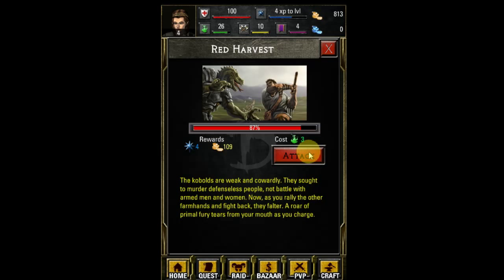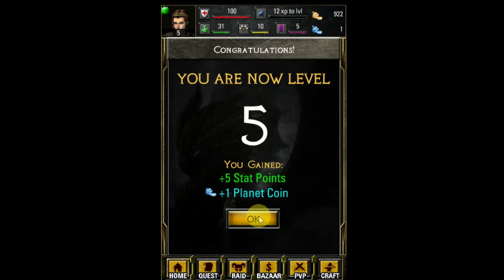The kobolds are weak and cowardly — they sought to murder defenseless people, not battle with armed men and women. As you rally the farmhands to fight back, they falter. I got a planet coin, and if I remember correctly it's every 5 levels that you get a planet coin. Whatever you do — save your planet coins, do not spend them. It's so tempting to buy a potion to restore your energy or stamina, but you will need them later on. Just save them, trust me.